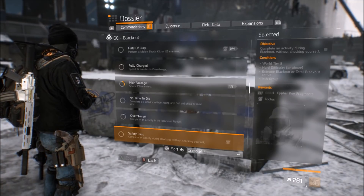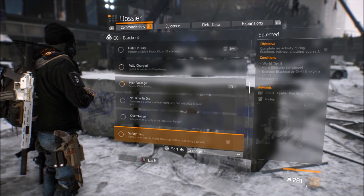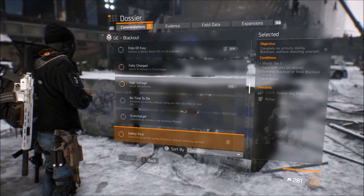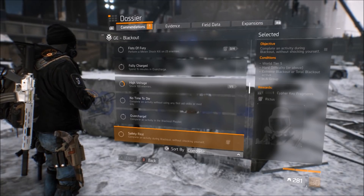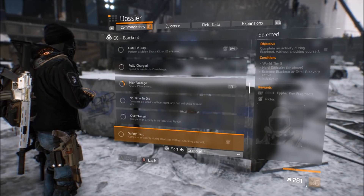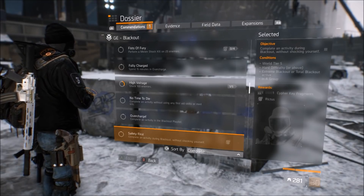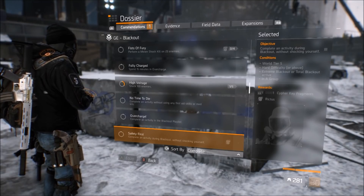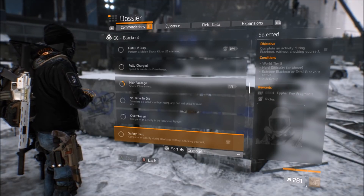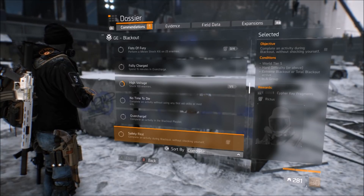The second mask is Safety First — complete an activity during Blackout without shocking yourself, on World Tier 5 Hard difficulty or above, Extreme Blackout or Total Blackout, and in a group. One approach: if you have a friend, go into a mission on Hard difficulty and let your friend take you through while you sit back and keep your distance. When you're done you'll get the mask, and at the same time complete the bonus of not draining an ally's meter — two for one.